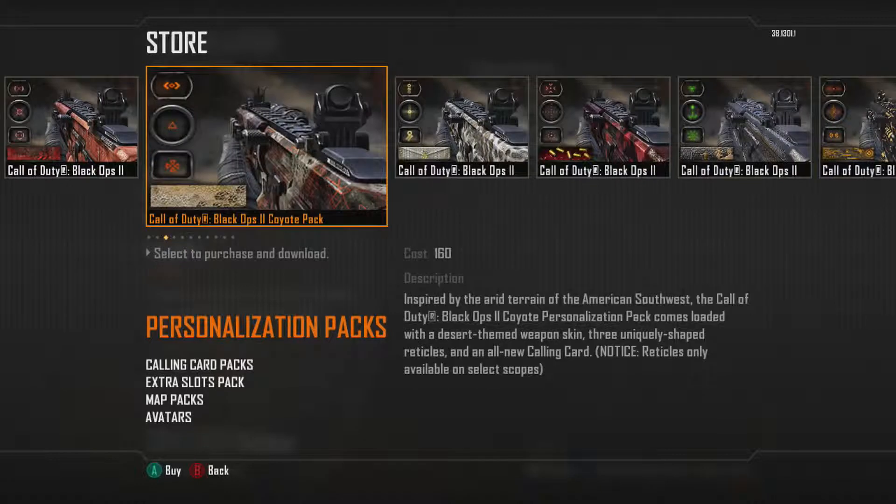This is the coyote camo. Not a big fan of it — it looks pretty interesting but it just looks like an MW3 type camo. The only reticule I would probably use is the bottom one for the ACOG sight.